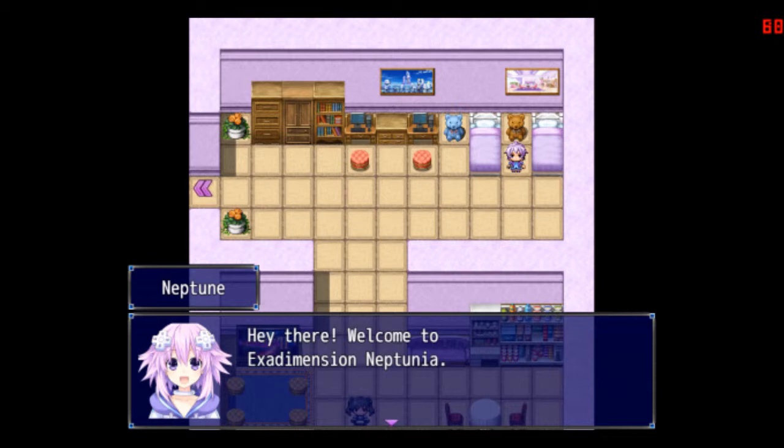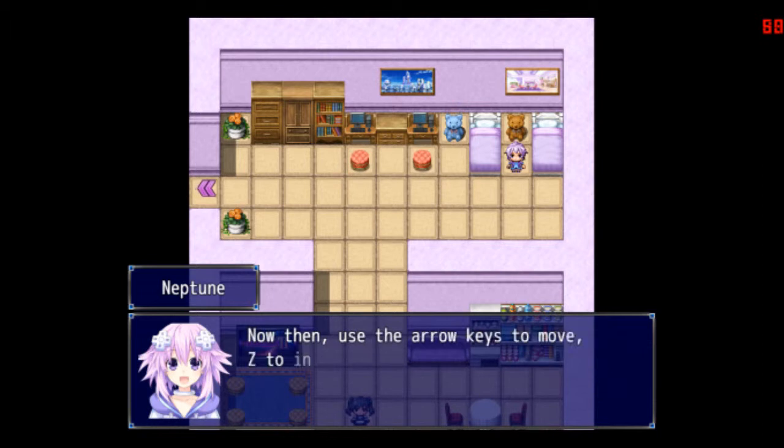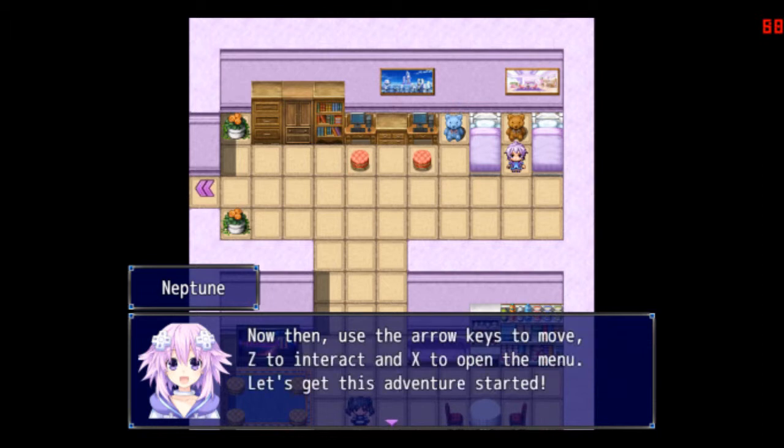So, this looks... cute. There's Neptune, welcoming us to the game. Non-profit fan game, unaffiliated with the creators. Arrow keys to move, Z to interact, X to open menu — it's like RPG Maker controls.